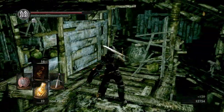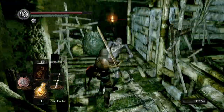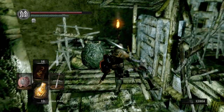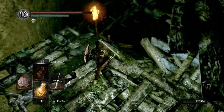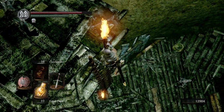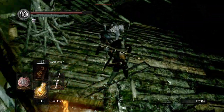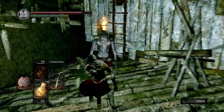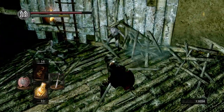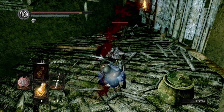That guy snuck up on me — oh there's another one over here. These guys are pretty easy to backstab; they like to jump at you. Let's go down — that guy doesn't even notice us. They also drop souls pretty regularly as well.